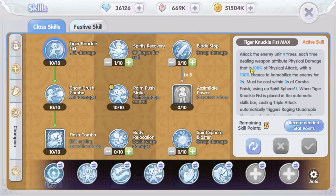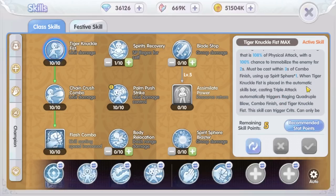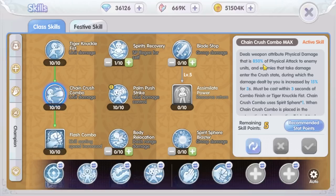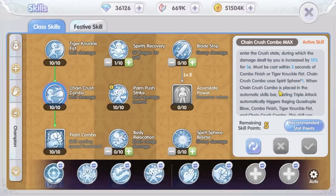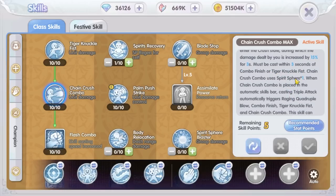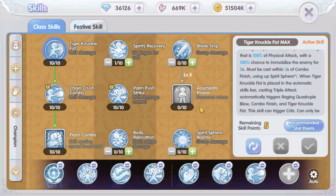Tiger Knuckle Fist hits four times, with each hit dealing around 100% damage, and uses one Spirit Sphere. This skill can only be used after using the Combo Finish skill. Next, the Chain Crush Combo skill deals a whopping 850% skill damage — that is a lot — and uses one Spirit Sphere. At the same time it also increases your damage by 15% for three seconds. Now, this skill does not necessarily need to be used after Tiger Knuckle Fist; it can also be used after Combo Finish. To maximize damage output, we will use Chain Crush Combo first to get the 15% damage increase, then use Tiger Knuckle Fist after that.